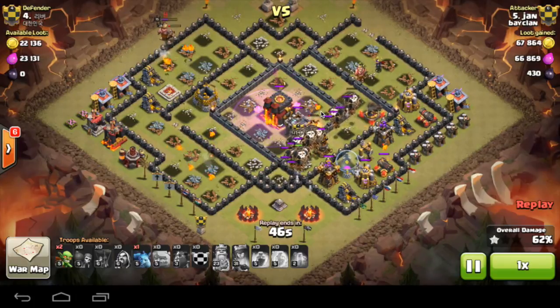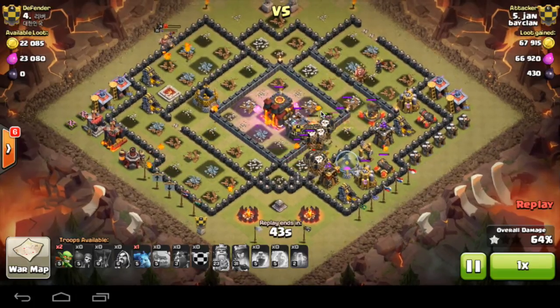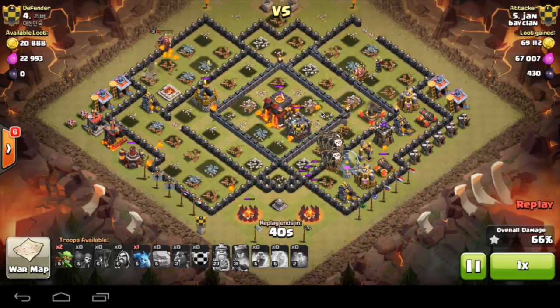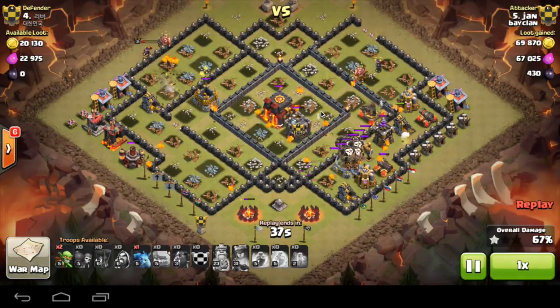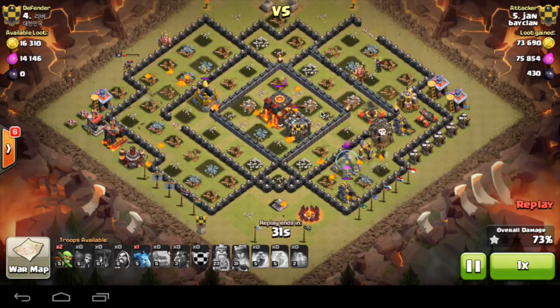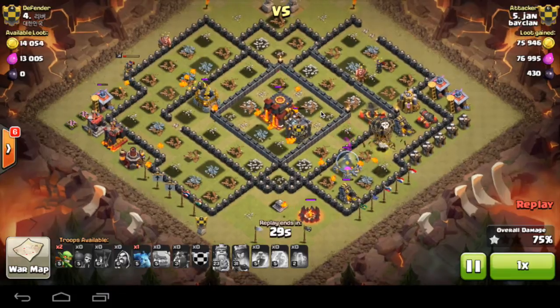There's one Lava Hound left, plenty of Balloons left. The last Air Defense is just about to go down — goes down — and then the Lava Hound will pop. And there you go, Lavapups pop, lots of Balloons still up, and only two defenses left that can actually cause damage to the Balloons.